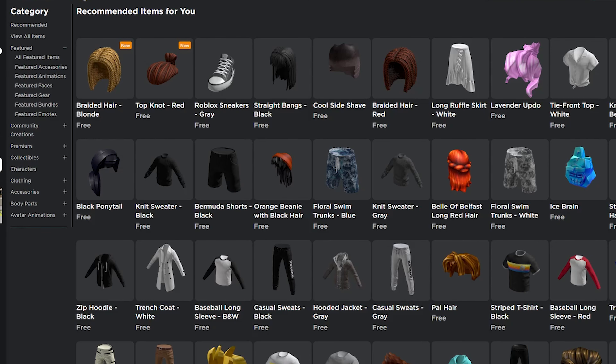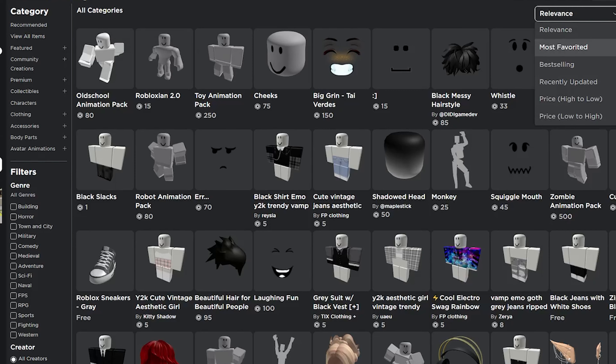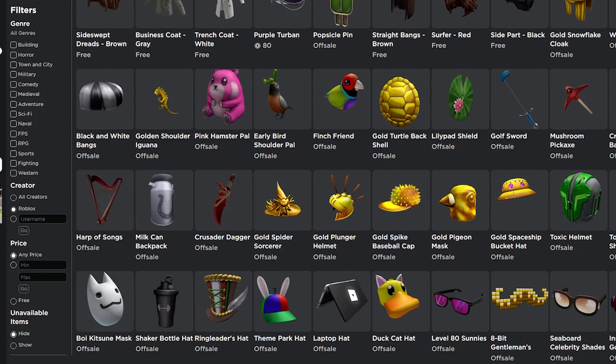Let's go ahead with the new 3D hairs that Roblox released to us. You need to go to the avatar shop, then choose 'view all items', recently updated, and on the filter section choose Roblox and free.